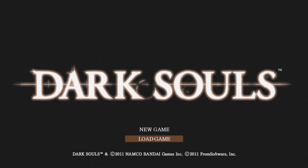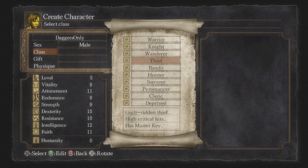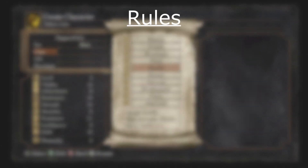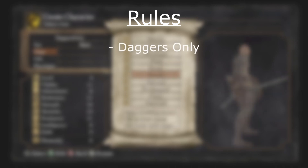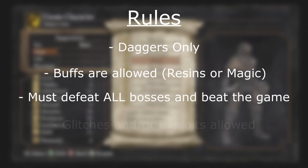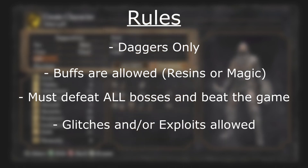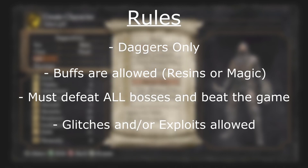Hello everyone, how's it going? It's your boy Skilled Fawn, and today we're going to be doing another challenge run. This time we're going to be doing Dark Souls, and we're going to be using daggers only. Might as well segue into the rules: daggers only, buffs are allowed, and I must defeat all the bosses and beat the game. With the buffs I can use resins, magic, stuff like that — but pure daggers.